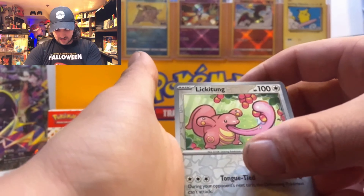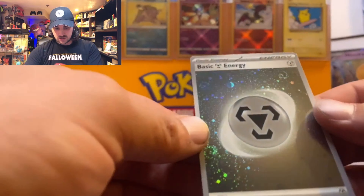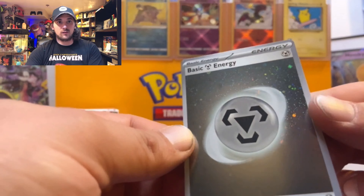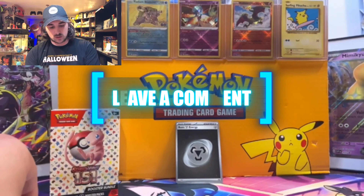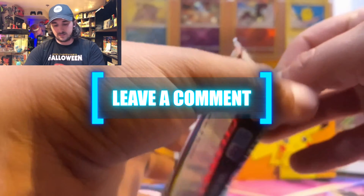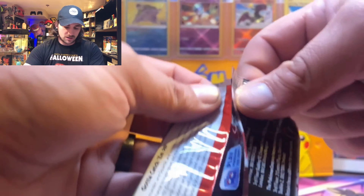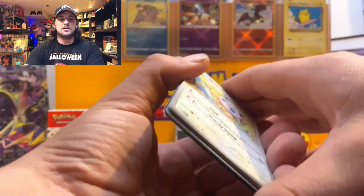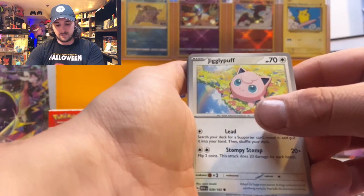Here we go with pack three: Krabby, Sandshrew, Seel, Doduo, Leftovers, Persian, Muk, Nidorino, Lickitung, and an Amar star for our hit, plus a metal energy. We got a lot of swirls on this one. I still have no clue — if you guys know, let me know the difference between the swirl and non-swirl cards. Are they more rare? I feel like you pull them just as often as the unswirled ones. Why'd they throw the swirls in? Was that supposed to replace our Master Balls? Because I'm not okay with that.